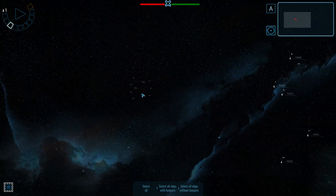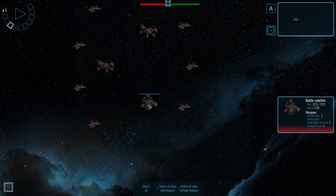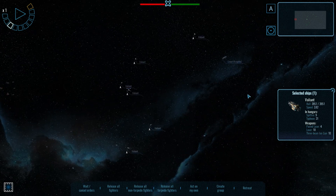They've got these stations and corvette-type stations — three thousand hit points on the hull. What's the Valiant got? A little bit more actually, so we may be okay.